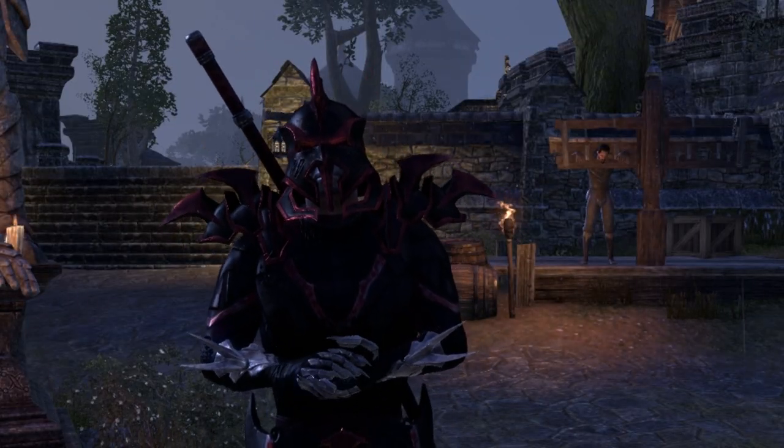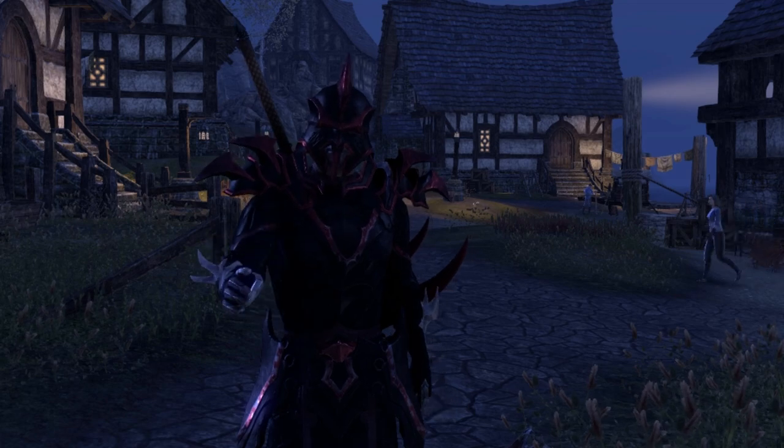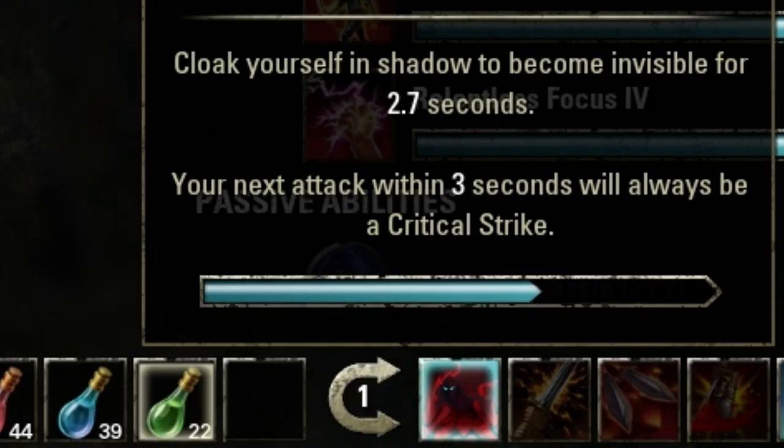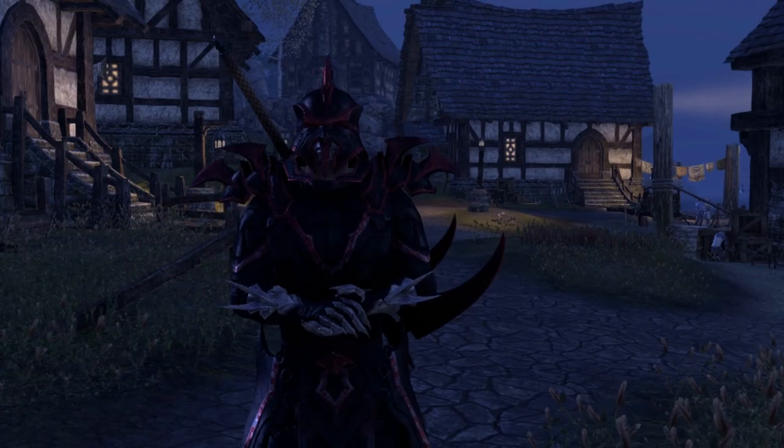Now we're gonna go on to your second skill bar. The first skill you want in your bar is Shadowy Disguise, a morph of Shadowcloak that makes you invisible to enemies for a short time, and your next attack within three seconds will always, always be a critical strike, which will bring you to the brutal side of this Nightblade build.